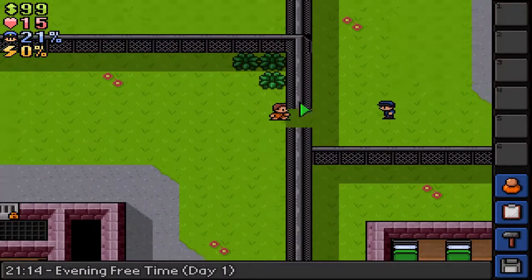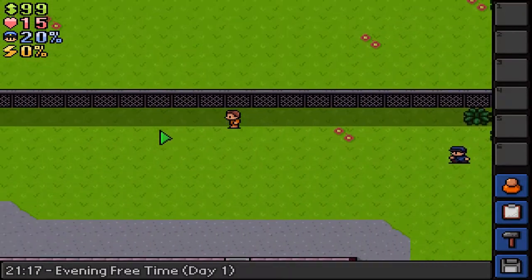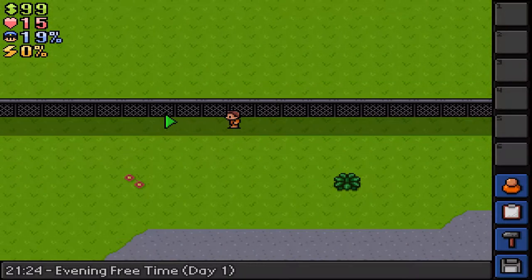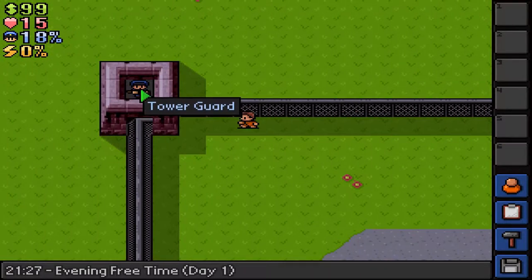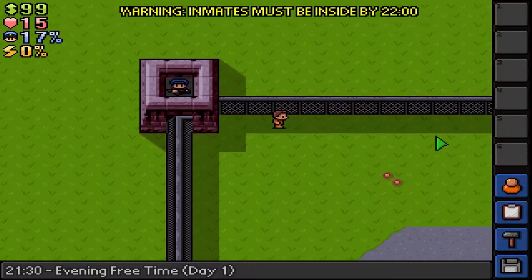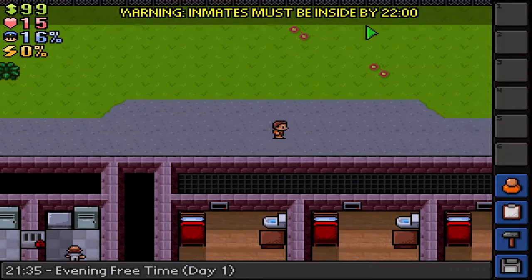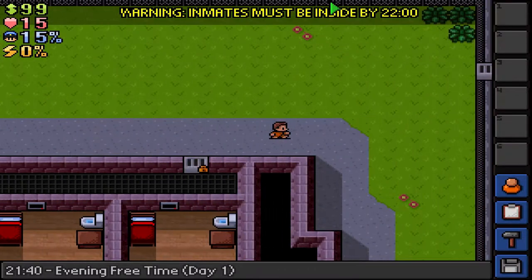Now we're outside the prison and we can roam around out here. We can see the fence. One thing to note — there are sniper towers. So if you do something suspicious out here, that becomes a problem. It looks like there's something new out here that I don't remember from before.